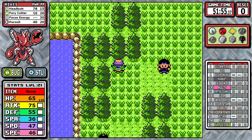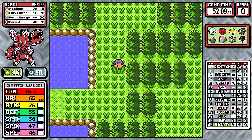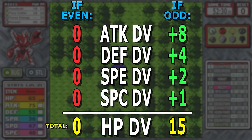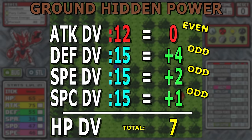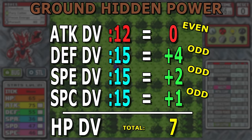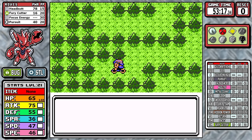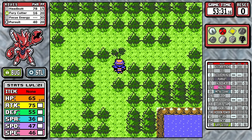We're using Hidden Power Ground: 12 attack DV, 15 defense. Speed and special never change for my runs — they're always 15. So the HP DV — not Hidden Power, we're talking health points. If you have an even number in one of those four DVs, it adds nothing to the HP DV. If those numbers are odd, they give a specific value that adds up to 15: special is +1, speed is +2, defense is +4, attack is +8. In the case of our Ground Hidden Power today, we have 12 in attack which is even, so we get nothing from the +8. The rest of the numbers add up to seven. So today our Scizor has a 7 HP DV, 12 attack, and then 15 in defense, speed, and special. The TLDR is that Hidden Power really affects your HP a lot more than you think — but on the flip side, I really don't think it matters that much, so I don't know why I spent this much time talking about it.